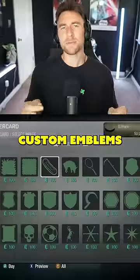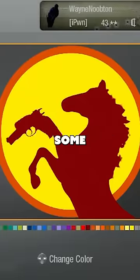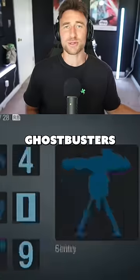Five things that Call of Duty got rid of that they need to bring back. Custom emblems and calling cards — first introduced in Black Ops 1, this feature really gave you some personality in game. I remember making the Ghostbusters logo